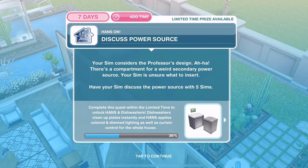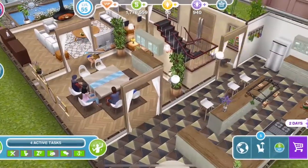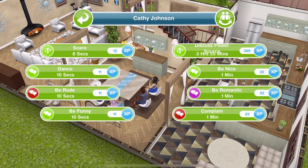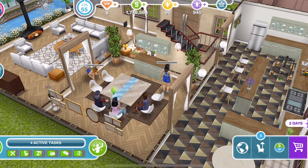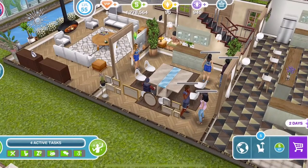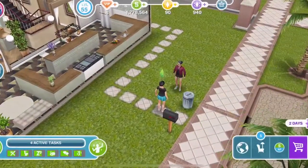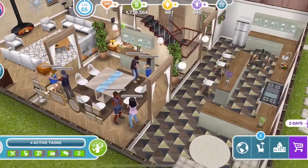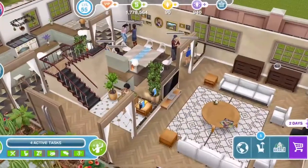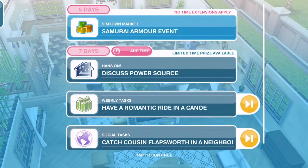David has considered the Professor's design on the sofa. Now discuss power source. Your SIM considers the Professor's design — there's a compartment for a weird secondary power source but your SIM is unsure what to insert. Have your SIM discuss the power source with five SIMs. Discuss power source is three hours and 55 minutes. We'll call some more SIMs over and discuss power source — we've got one, two, three, four, five lots. We need ten SIMs altogether with five lots of discussing power source.